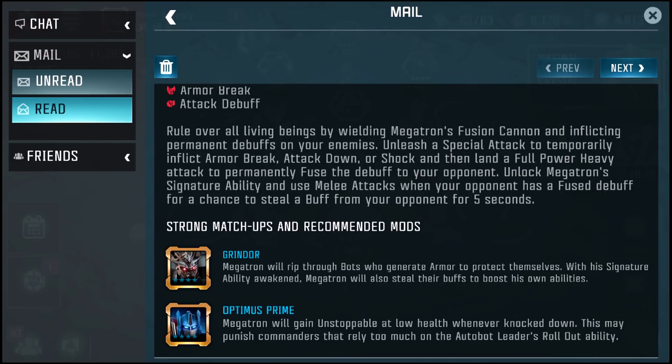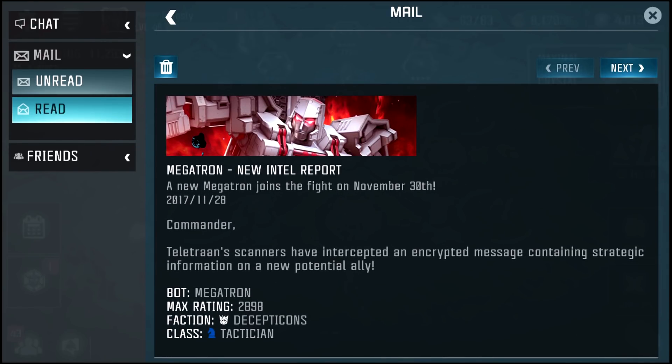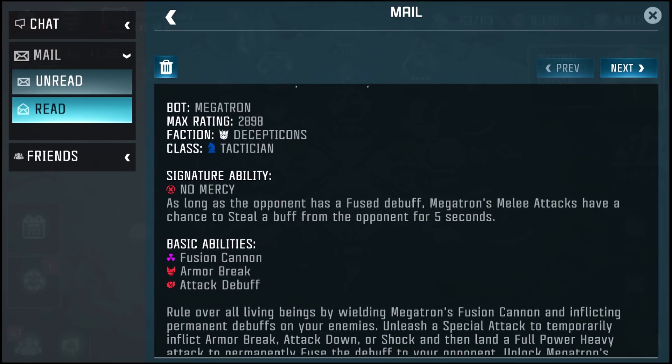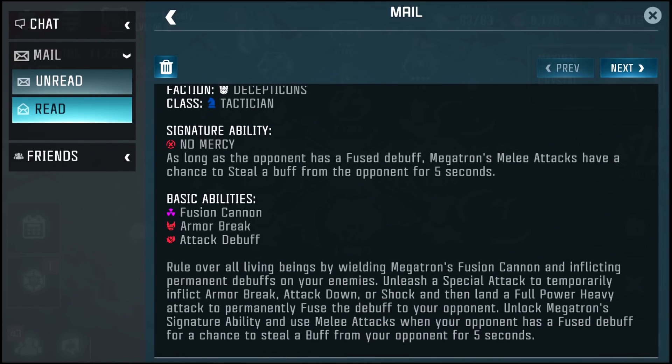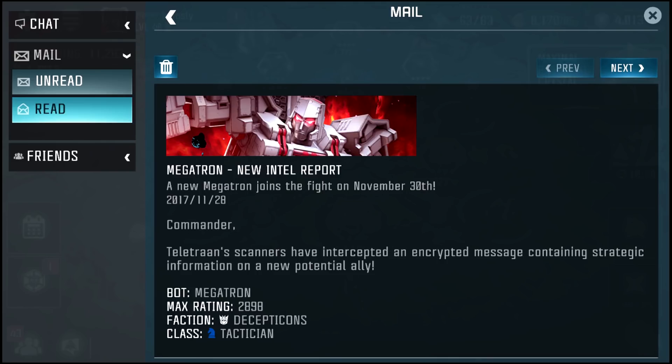You can steal a buff for five seconds which doesn't seem like too long. The main thing that's going to be good with G1 Megatron is the debuffs. I wonder if there's a window where you have to land your Heavy — probably while the opponent is debuffed with Armor Break, Attack Down, or Shock, you have to land the heavy within that time period. Strong matchups include Grindor, Optimus Prime, Paralyzer Mod, and Transwarp Cell. He's available in crystals on November 30th.